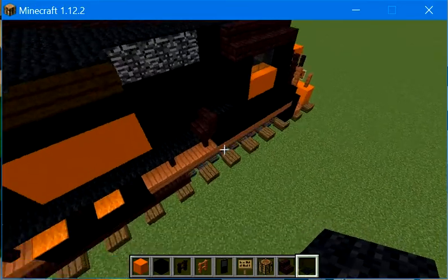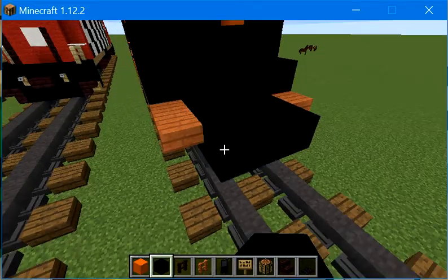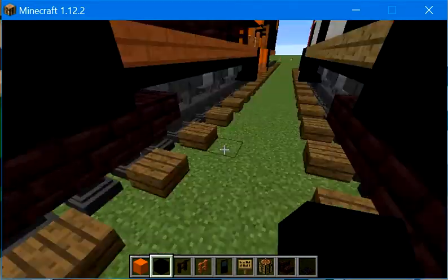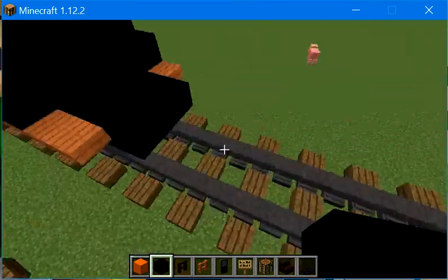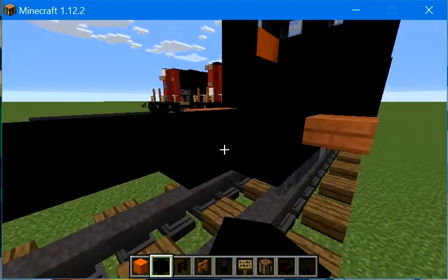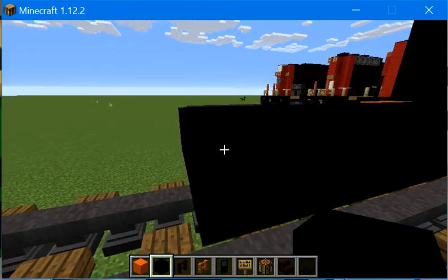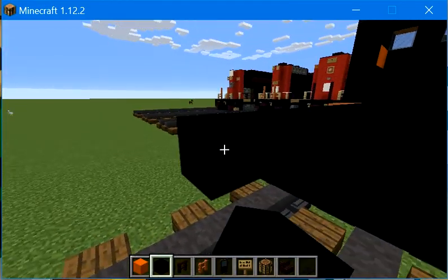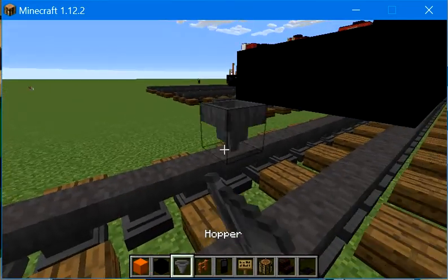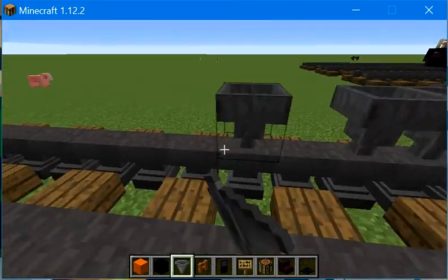We're going to place black concrete on the bottom, and then another 3. Then go back by 7 — 1, 2, 3, 4, 5, 6, 7 — and place another row. Let's get some hoppers. Place two hoppers right here, leave a block, two hoppers, leave a block, another two hoppers.